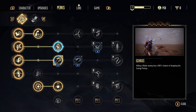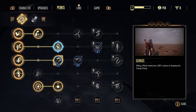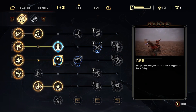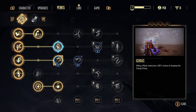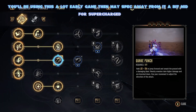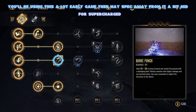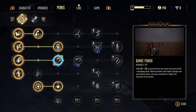Just down from here, if you want to put this one on — it's not actually essential, but I found it quite helpful — Quake Punch: hold LB and RB to jump forward and smash the ground with a damaging blast. Nearby enemies take higher damage and a knockdown. It's good for the knockdown effect, though honestly it's not essential. If you don't want to spec into this, you don't have to, as you'll probably only want this once you're going all the way to the end.